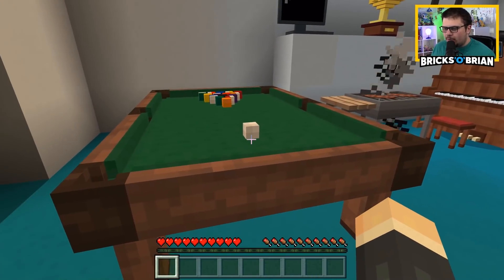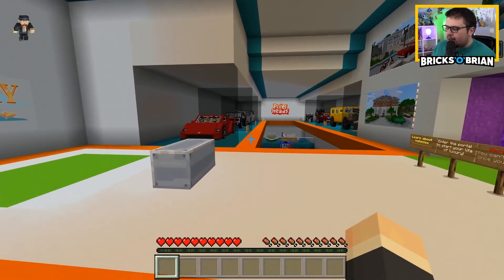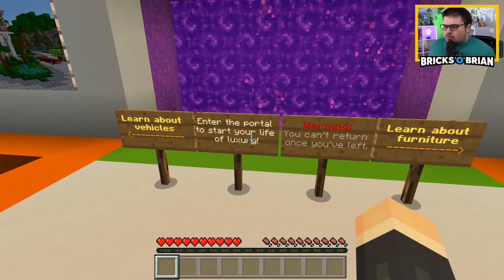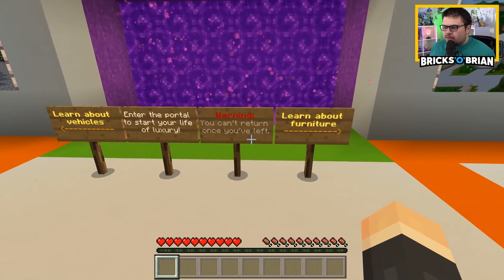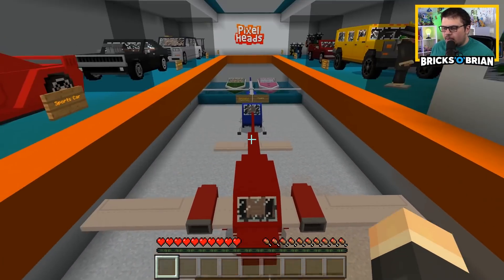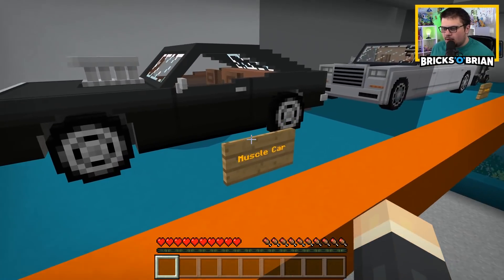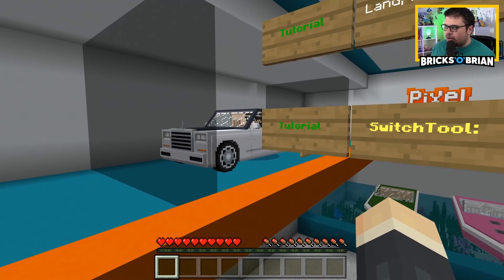There's a pool table, that's pretty cool. So I can't actually alter anything right now, but I'm going to go and read exactly what they want me to read here, which is to enter the portal to start your life of luxury — you can't return once you've left. You can learn about the furniture and learn about the cars. So this is the airplane, which is flyable. That's cool, I didn't know things were flyable. We have a sports car, a muscle car that kind of disappears as soon as you go a little bit off screen.